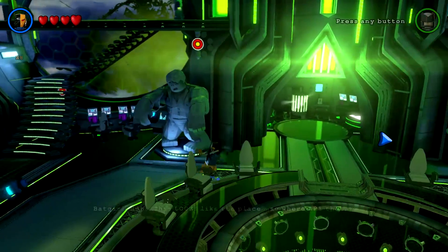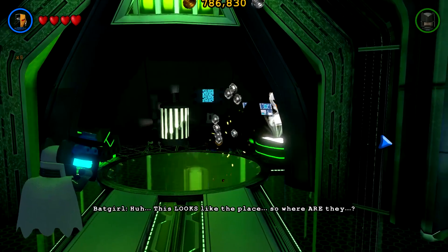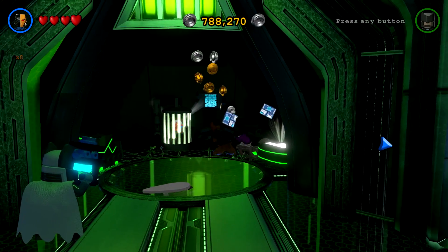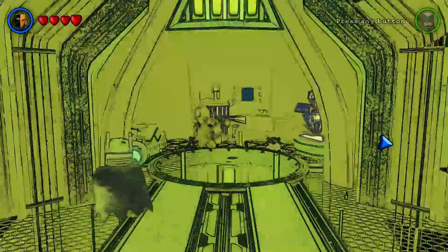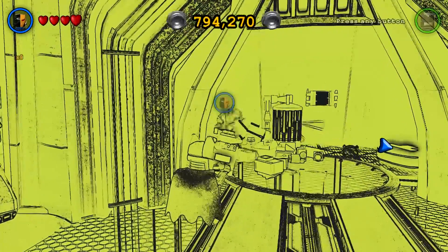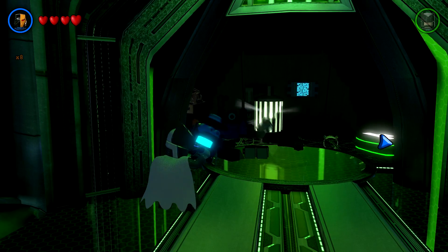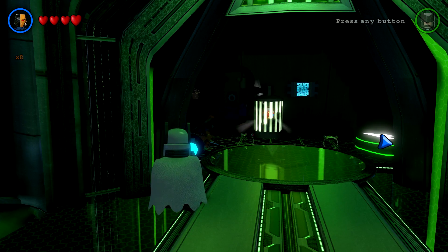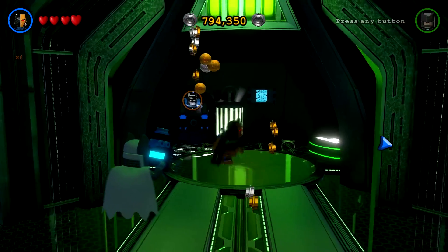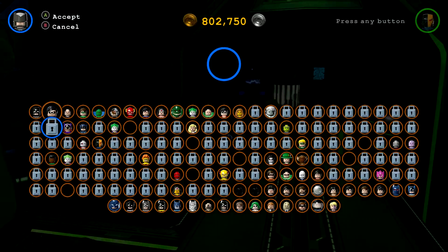Alright, so we're here in the Hall of Doom, and in this back room you'll notice that there is a Red Tornado character token. Build this electro field, and I'm going to go get Shazam.